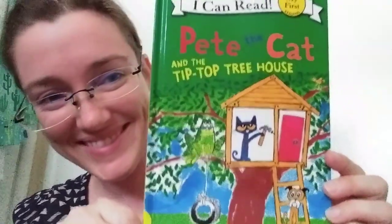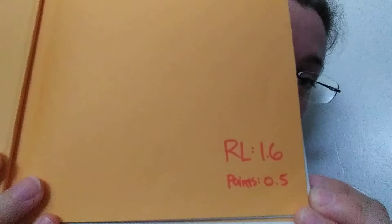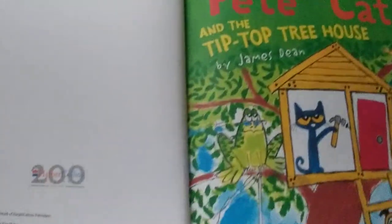I figured we'd read this together. So this is Pete the Cat and the Tip Top Treehouse, and it's by James Dean. I believe this is the HarperCollins publishing copy. It is 1.6 and 5.5 points, so half a point. Great bubble and points. Pete the Cat and the Tip Top Treehouse by James Dean.